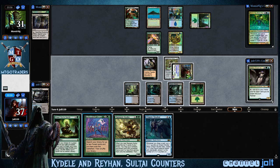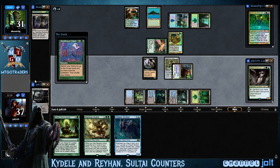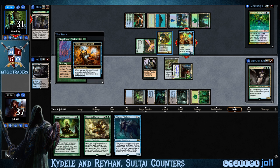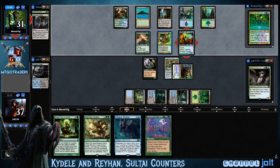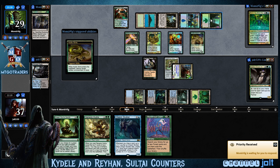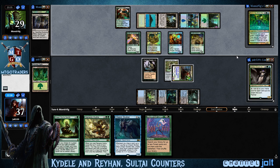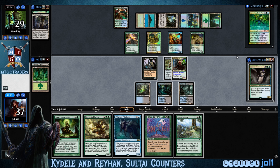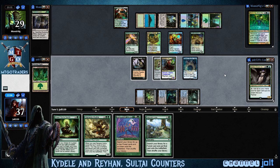Let's go ahead and shock this in — see if he's got a counterspell, see if we can't stick a Skyshroud Claim. Okay, Vincer's coming in. Vincer goes back to her hand. We'll pass turn. At least four cards in hand. This deck — I've played against him before — it's pretty gnarly, pretty quick. He's going for it. He leaves everything on the field when we're big. No Nature's Lore. Let's go Chasm Skulker. We'll pass turn.